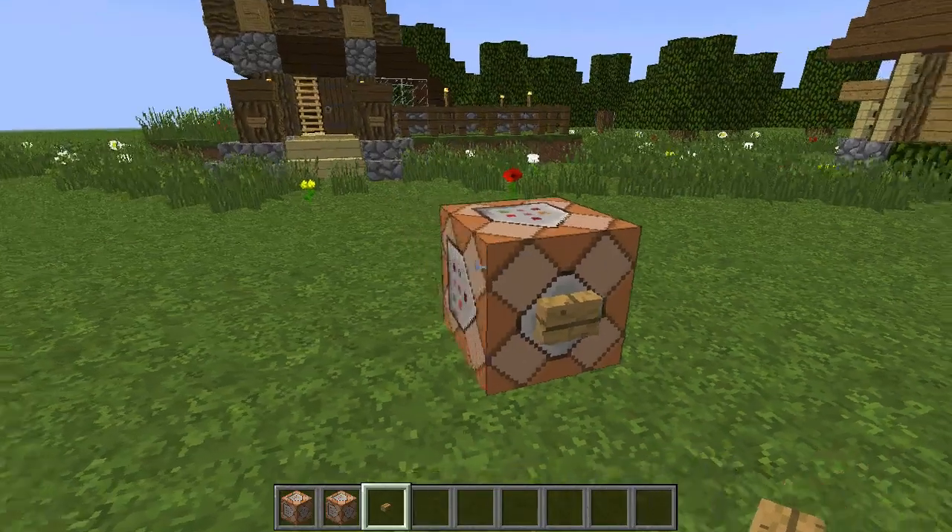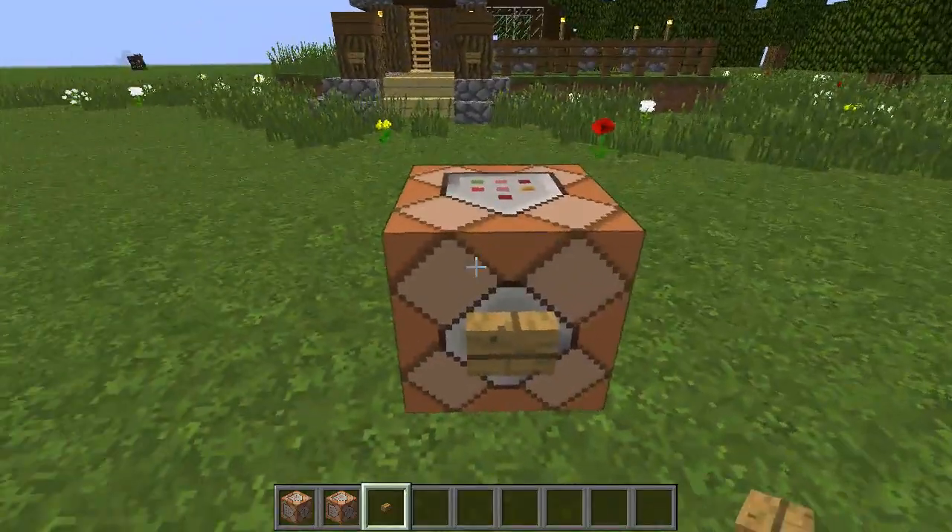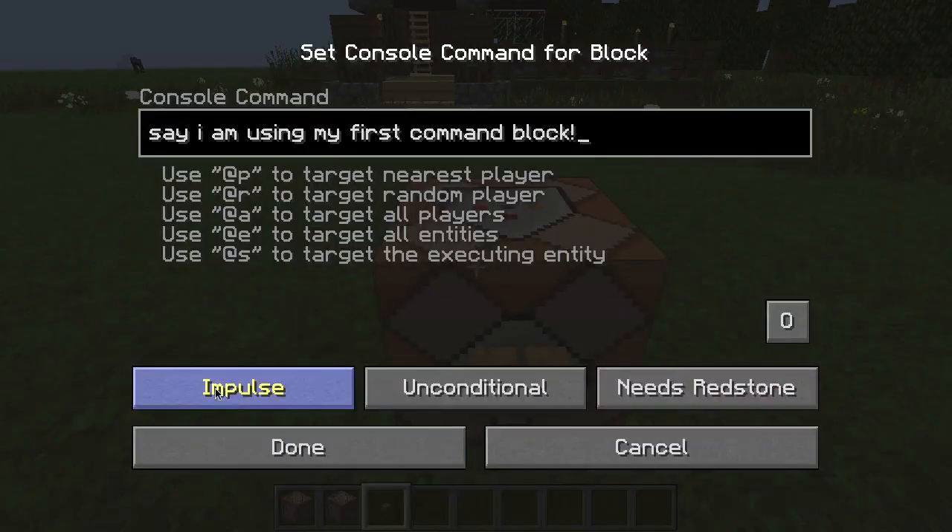So I have an example set up here for you. This is an impulse command block in the default setting. So as soon as you place it on the ground, you should have identical settings: impulse, unconditional, and needs redstone. The only difference is that I have a command already input into the command block - I'm using a simple say command, and this is the message that I'm going to say with this command.